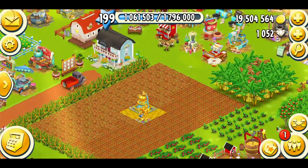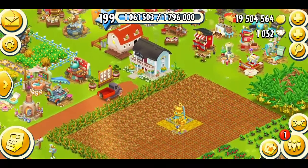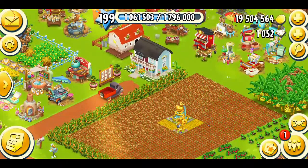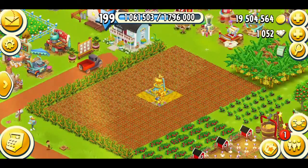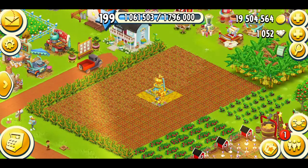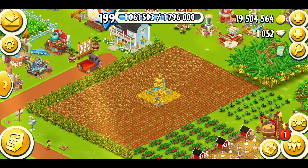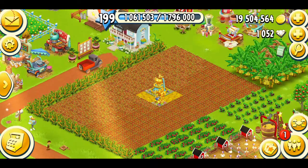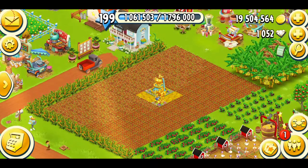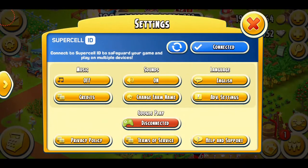Now let's talk about how to start a baby farm in the game. The number one thing to keep in mind before starting a baby farm is to make sure your main farm is connected with Supercell ID — this is very important. Without this, you will not be able to make any baby farms. If you're wondering how to connect your main farm to Supercell ID, check the link in the description — I've explained everything there. It's pretty simple. You will need an email address to connect your main farm to Supercell ID.